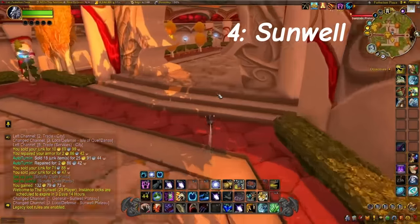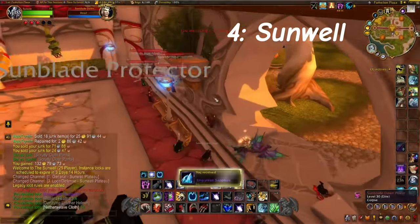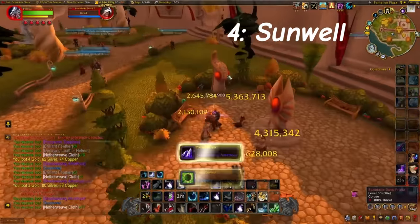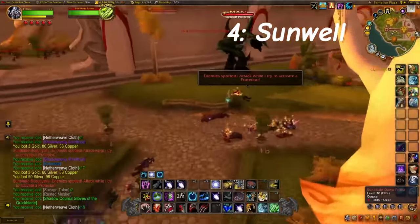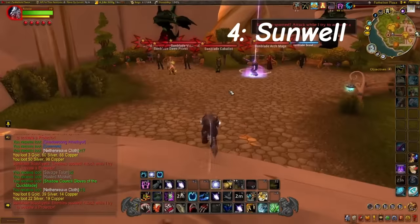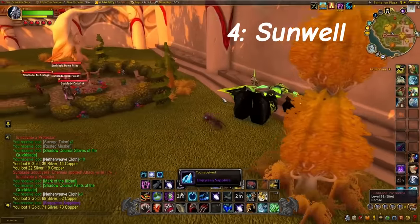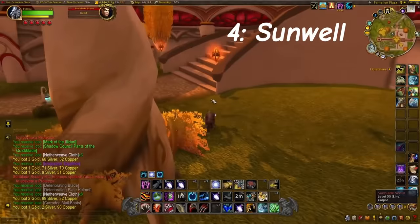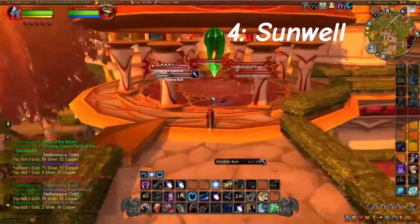Coming in at number 4, we have the Sunwell Plateau Raid Farm. If you guys have seen my channel much, you know how much I love farming Sunwell. There are a ton of great patterns and plans that are unique to Sunwell — the only way to get them is to kill mobs in Sunwell. A lot of what we're after are the schematics for the engineering goggles, which are worth a ton, especially with the new achievements that came in during Dragonflight where cosmetic goggles were added for people who craft all the old-world goggles, including a bunch of these that drop in Sunwell.